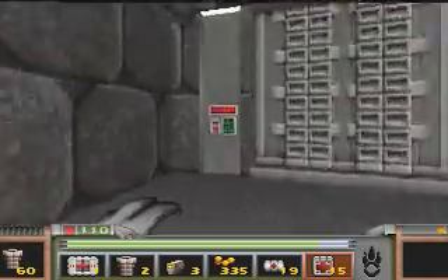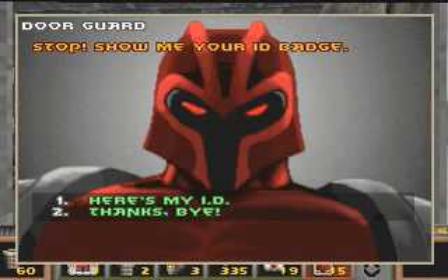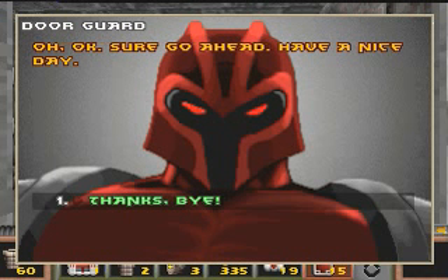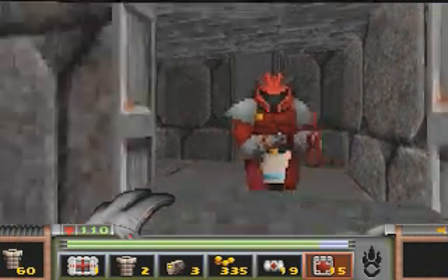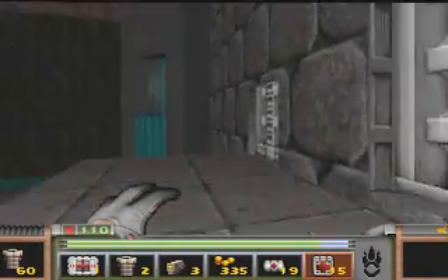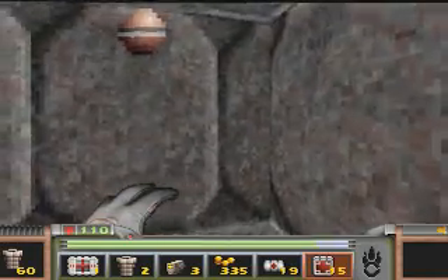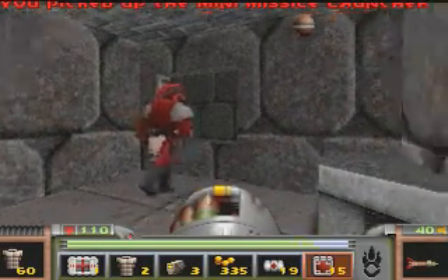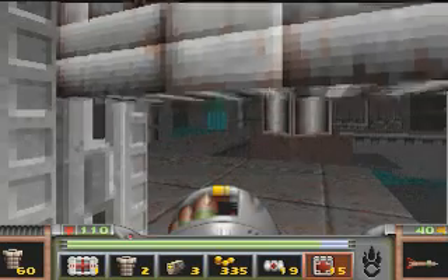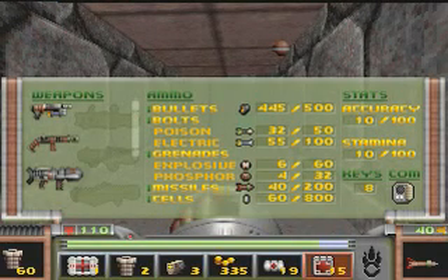Hello sir. Here you go — okay, sure, go ahead, have a nice day. That 'have a nice day' didn't sound all that convincing. What's this? A missile launcher! We have 40 out of 200 missiles.